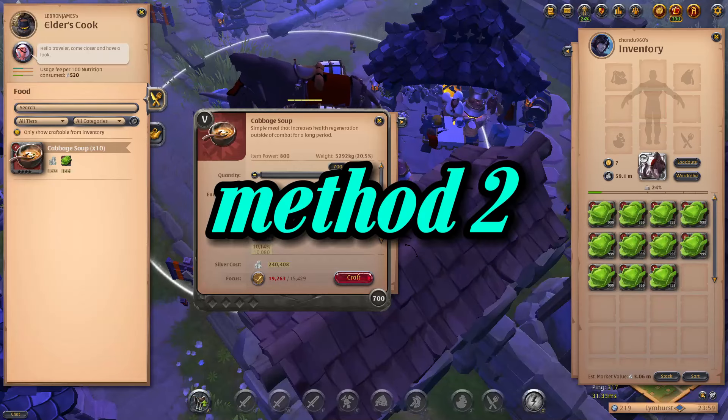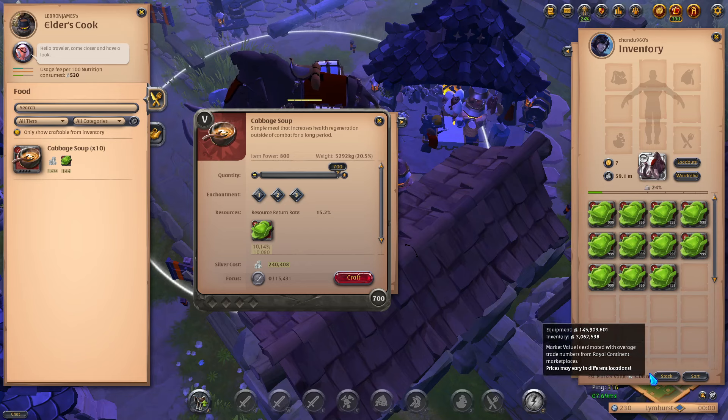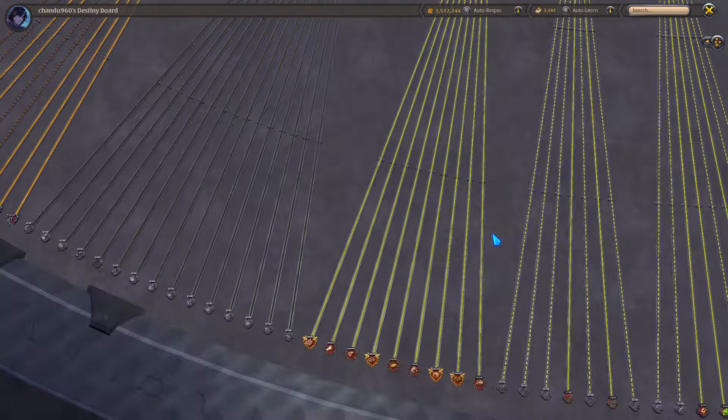I'm going to craft some cabbage soup to get some crafting spec. The reason I'm not using focus for this — if you notice, it will take 19,000 focus to craft all of these cabbages, and the value of these cabbages is 3 million. But if I use that 19,000 focus to craft any enchanted food, the resource returns alone from that enchanted food will be more than 3 million. So using focus when specking up by bulk crafting low-tier items is never worth it.